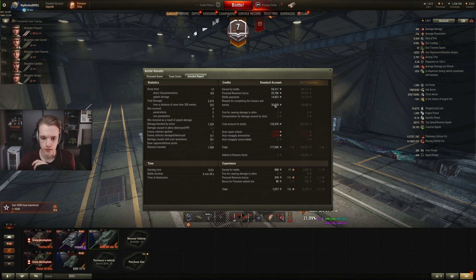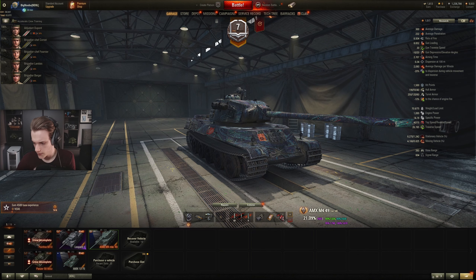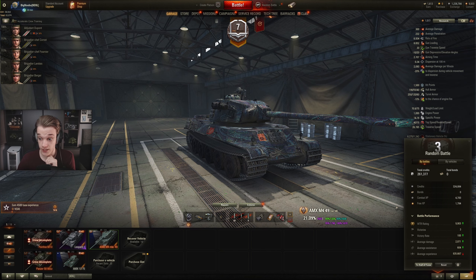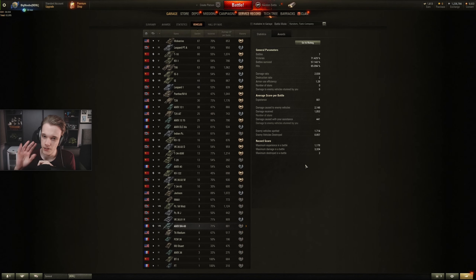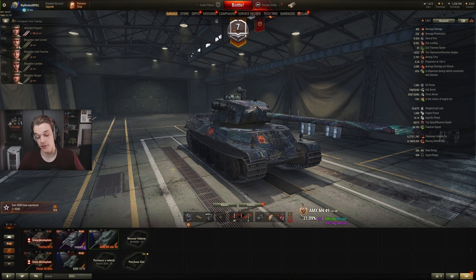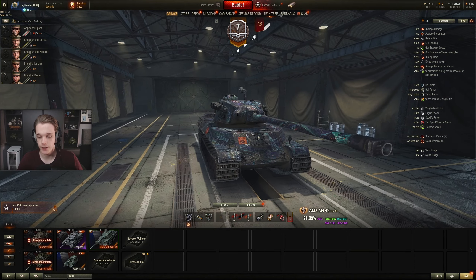We earned 117k because we did get a mission done for 30k credits, which is always nice to have. Right, we are doing good so far - 261k credits which is very, very nice. Averaging about 2k damage; I want to get this up to around 2.5k but I'm happy with that. Already at 21% after 7 games, so it is looking good.